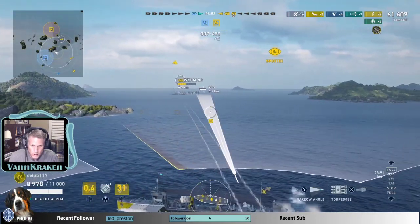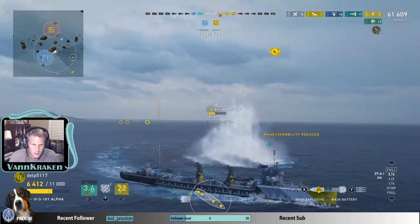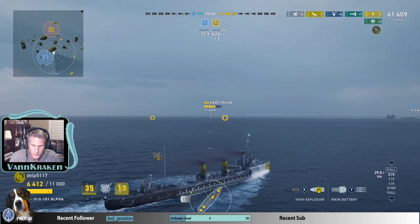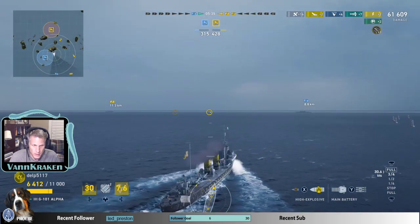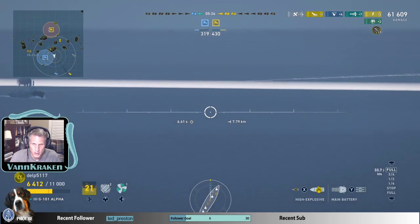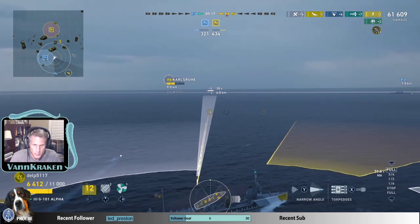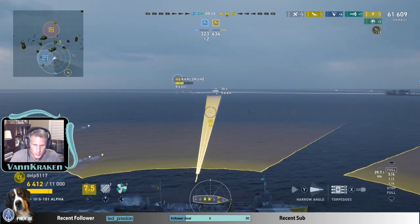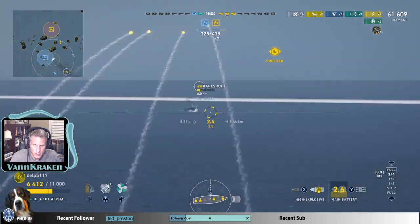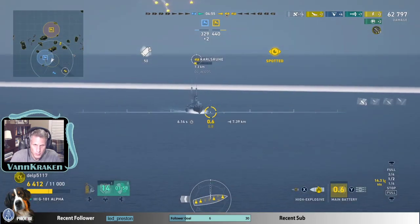We're going to change direction and fire torpedoes — hopefully we can head in a different direction than where he had aimed. Hoping this cruiser is not going to engage me. We do have a battleship now trying to engage us as well. Might as well throw some torpedoes out at the Wyoming. We're going to become unspotted. The Ishizuki has a lot of hit points left — you should be able to take out a Karlsruhe now. I'll tell you, don't usually shoot HE with battleships, but Ishizuki is one that has extremely good HE and really tends to wreck modules, especially on cruisers and destroyers, so it's not a bad choice when it comes to ammo type.